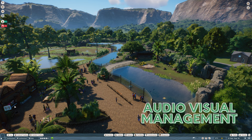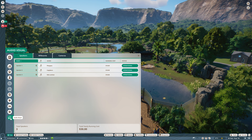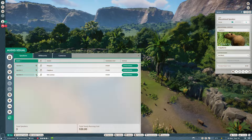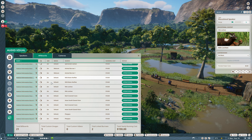The next new thing added is audio visual management. You go to the zoo tab, open it, and there's a new audio visual menu with speakers, billboards, and cameras, letting you manage all those devices from one menu. For example, I have three speakers in the zoo — you can see how many you have per animal, locate them, check if they're operational, and see how much they cost to run. The three of them cost me 30 dollars right now.